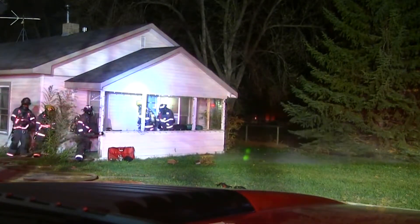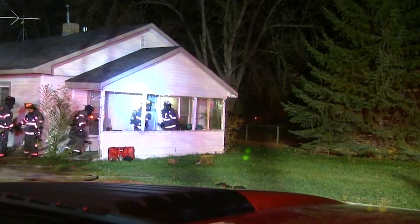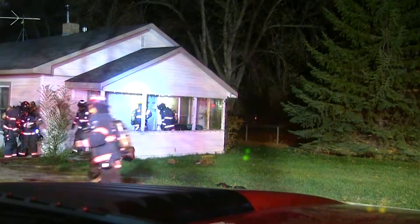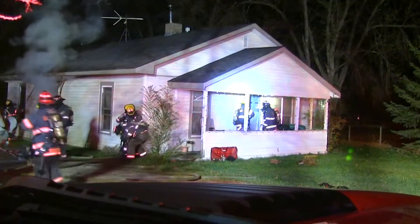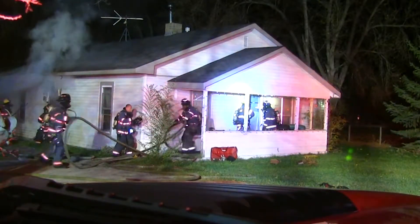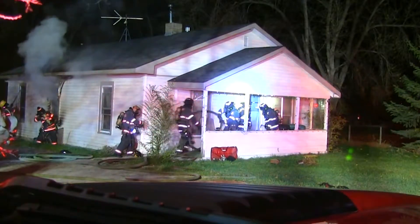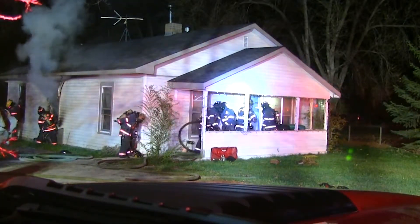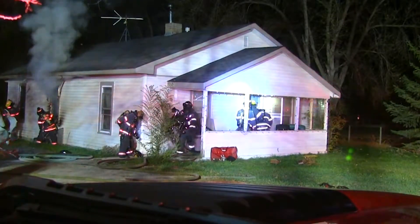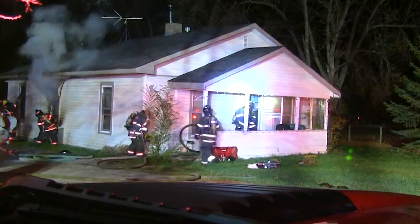Come on, Rescue Crew 2. Rescue 2, go ahead. Jeremy, I just established the support group supervisor. He'll be reporting to Tower Crew 6. Go ahead. Copy — support Rescue Crew 2, flow path control. We've got a smoke curtain at the front door. We're ready to make entry for flow path assessment. Support copies — you're keeping it closed up, you're ready to make entry.